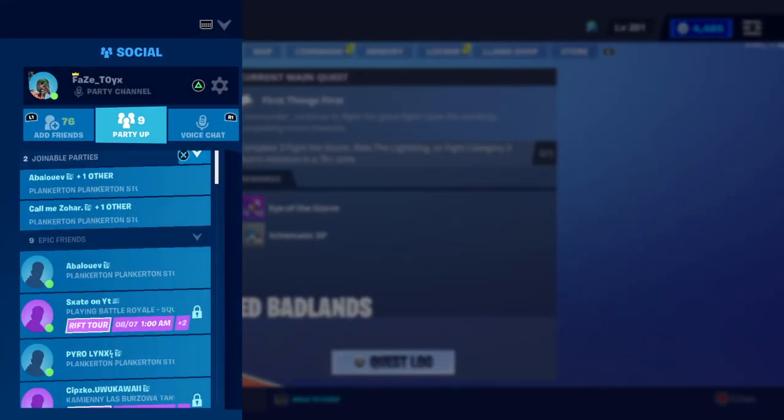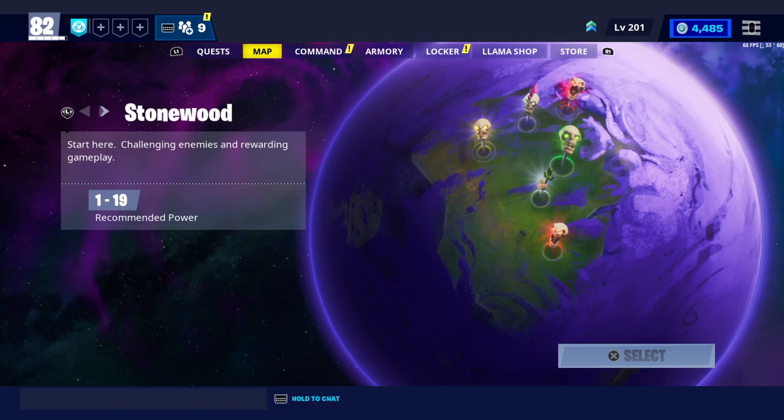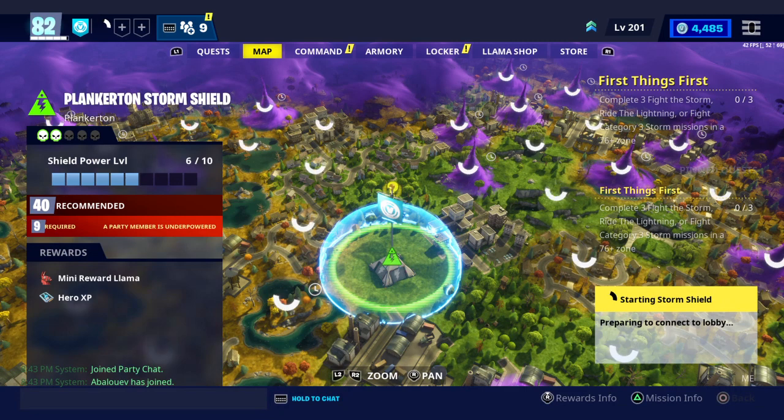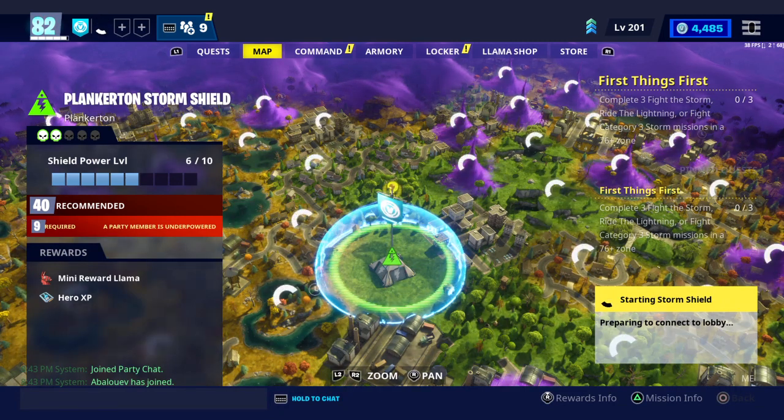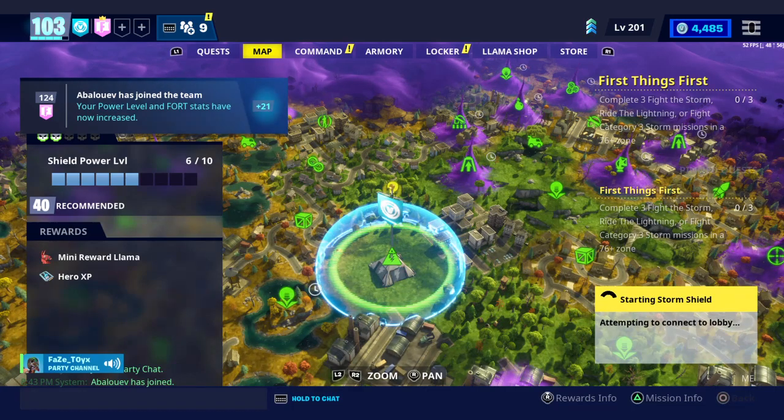Once you get kicked out, just join your friend again. If you got kicked out, that means it worked! Go ahead and join your friend, and this time it loads faster so you get to see the results way quicker.